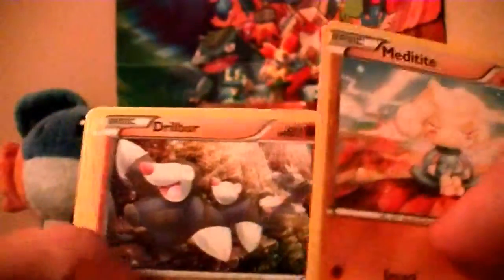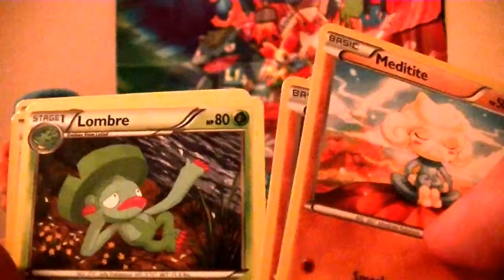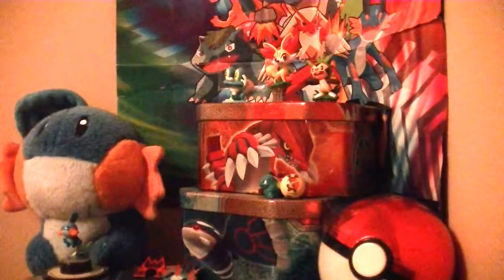So we have Meditite, Drillbar, Trimish, Merrill, Corpfish, Masquerain, Aquabike, Lumbre going to all of his fans. Reverse holo is an Escape Rope — great! And our rare — oh cool — is a Sceptile, non-holo. I believe I needed that one too. I like how I'm getting Primal Clash things and I still haven't gotten a booster box. I really need to order one.